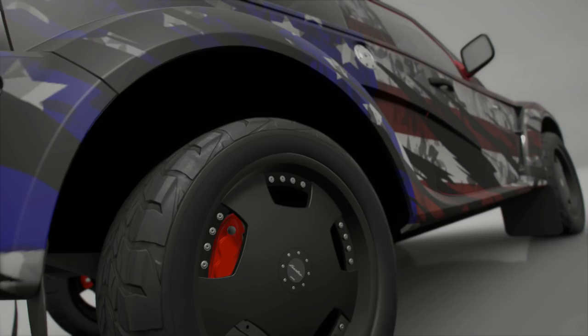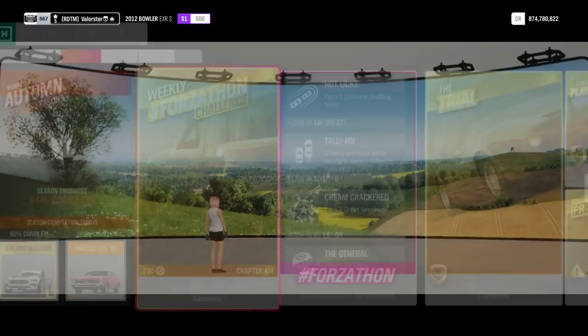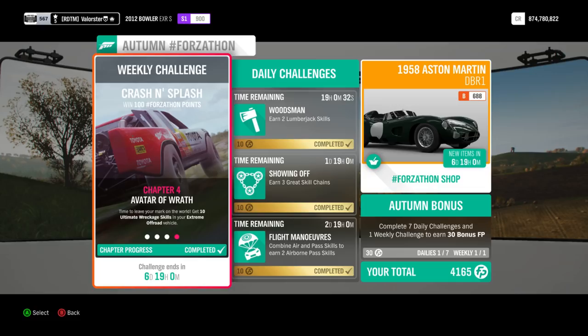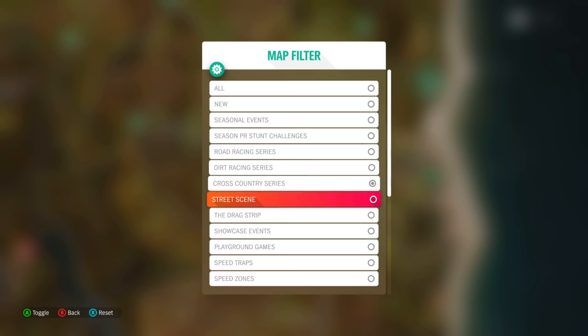The third weekly challenge requires getting two stars on a speed zone, and we also need 10 Ultimate Wreckage skills in the extreme off-road vehicle. I'll show you where I did both of these — let's have a look at the speed zones I used.